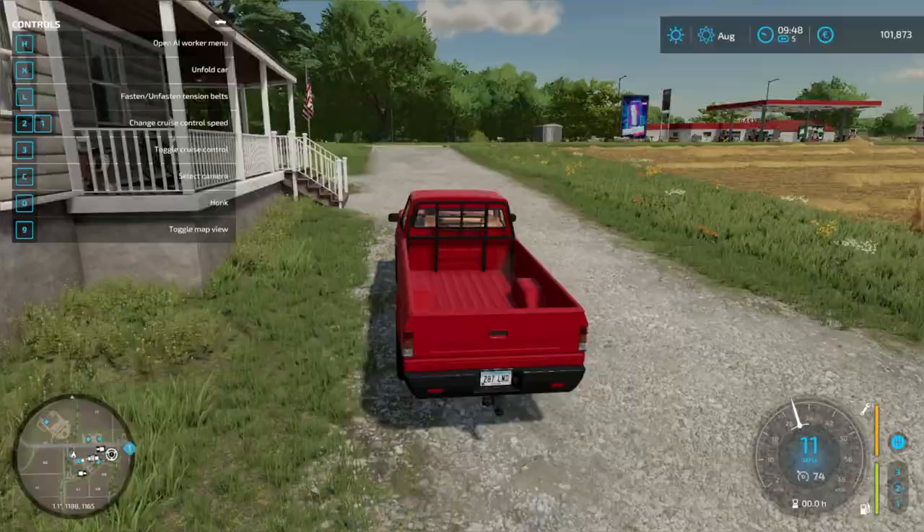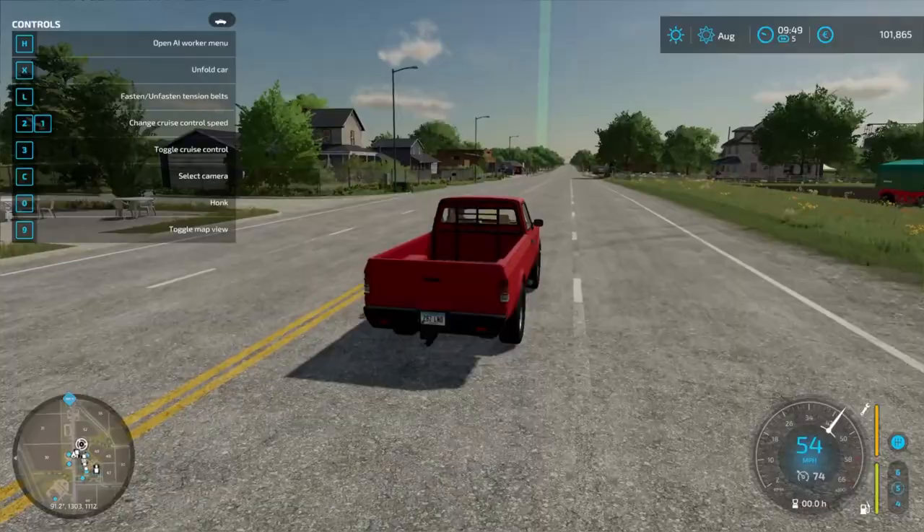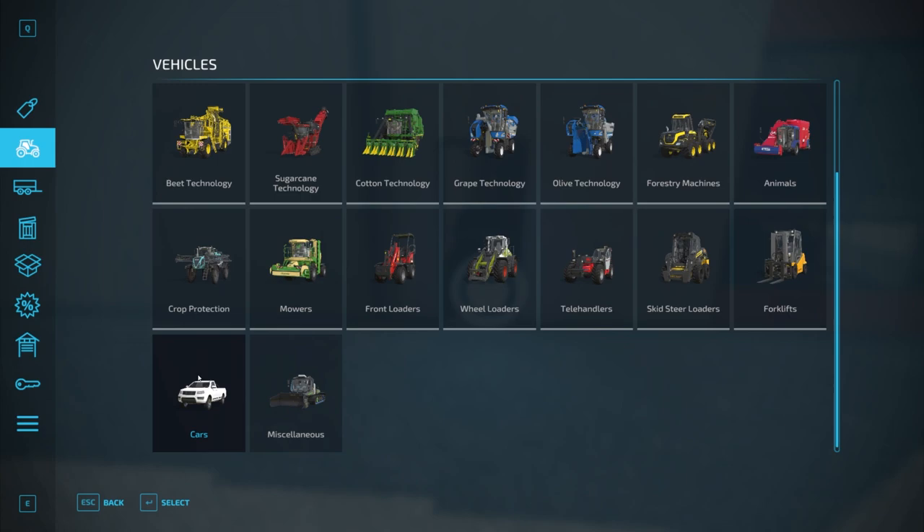You think they have some BeamNG style physics? Can I go jump something? I wonder if they have some UTVs or four wheelers in the game - I guess we're about to figure that out. All right, Cleaver Motors - what do we have here? I just want to see what kind of cars they have. They do have some UTVs, they got some side-by-sides, you have a Mahindra, John Deere.